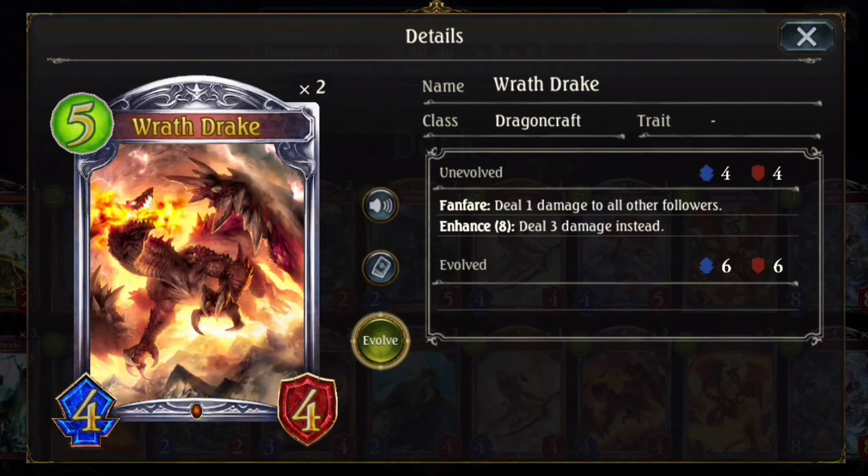Versus Haven, it's going to be one of those things where you just tempo out with the Elder Tortoise, try to force the Themis, and just try to stall to get Polys. This deck actually does kind of well versus Haven, but you still really want to try to find your Poly as fast as possible, because Poly is going to be how you win versus these slower decks. However, you can still out-tempo people and just kind of kill them that way too, which is really funny.